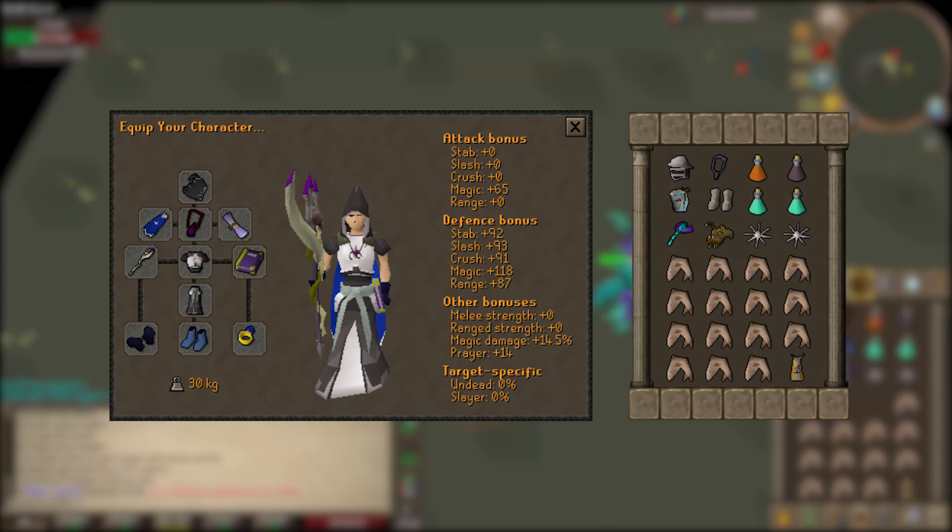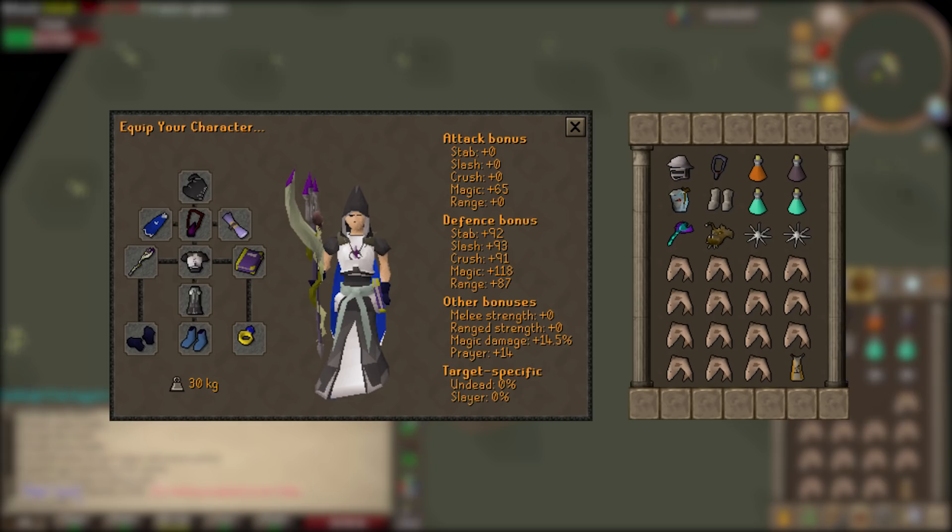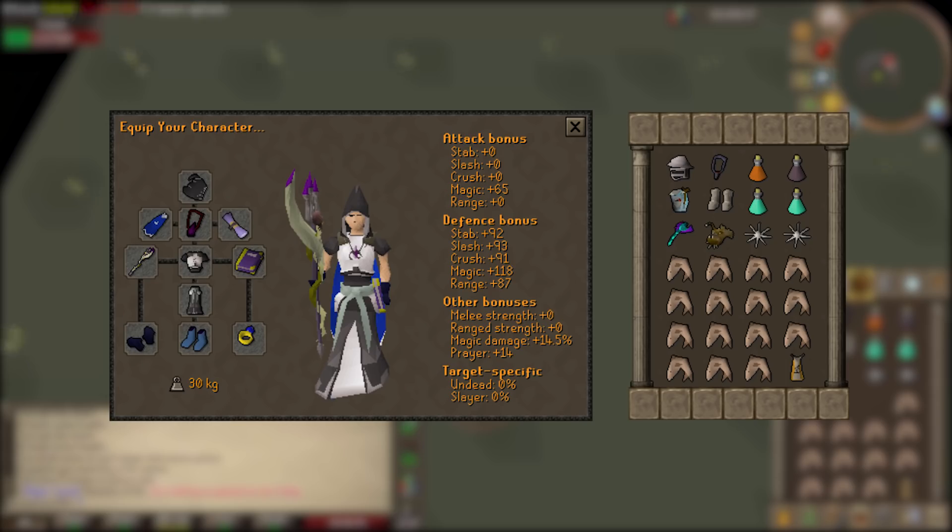In the inventory you can see my range switch, which is only a five-way switch, making my mage switch a six-way switch — pretty easy, especially if you're just getting started at Zulrah. That includes the void range helm, amulet of fury, Ava's assembler, some god d'hide boots (Bandos are cheapest), and a toxic blowpipe.